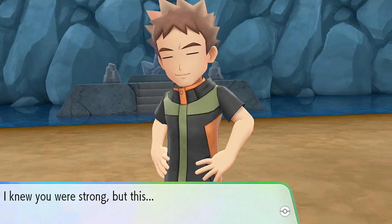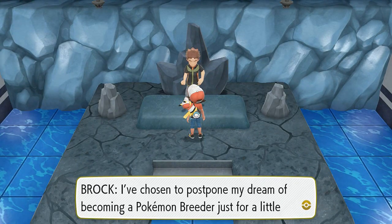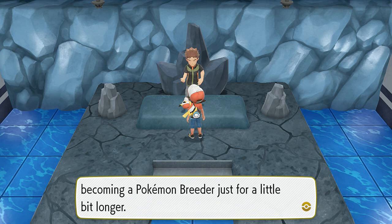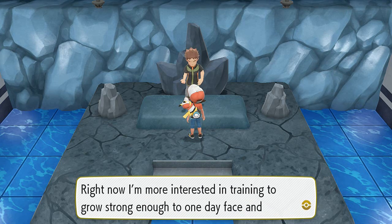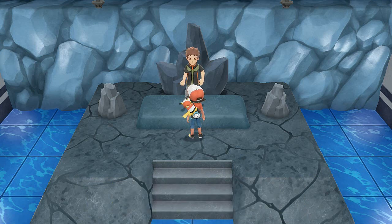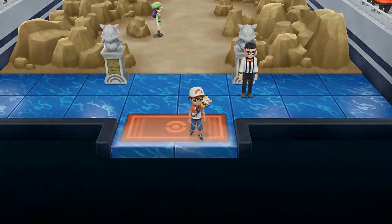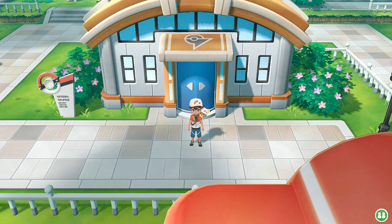Gym Leader Brock has been defeated again! We get a lot of money, which will help us buy more Pokeballs. Brock says he's chosen to postpone his dream of becoming a Pokemon Breeder just a little longer — he's more interested in training to grow strong enough to face and defeat us. He asks us to battle him every day so he can grow stronger.